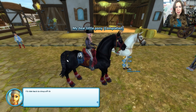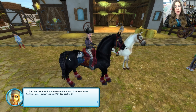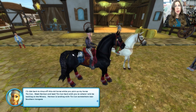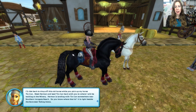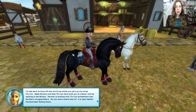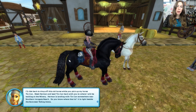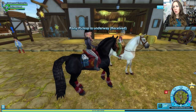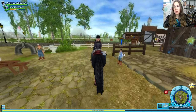That's worrisome — what do you mean special? I'll ride back to drop off this old horse while you pick up my horse, Tin Can. Meet Herman and lead Tin Can back. How many times are we going to say Tin Can in this quest? A lot, I bet. Herman is landing with Tin Can somewhere near Southern Iron Gate Beach — it is right beside the Baroness's Riding Arena. I think we know where it is; it's near the gate for Golden Hills that we can't get to yet. But soon.